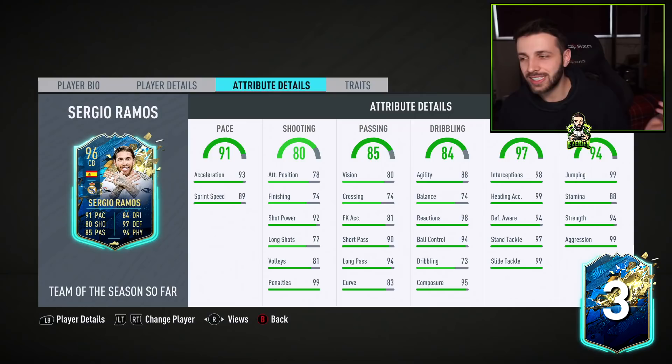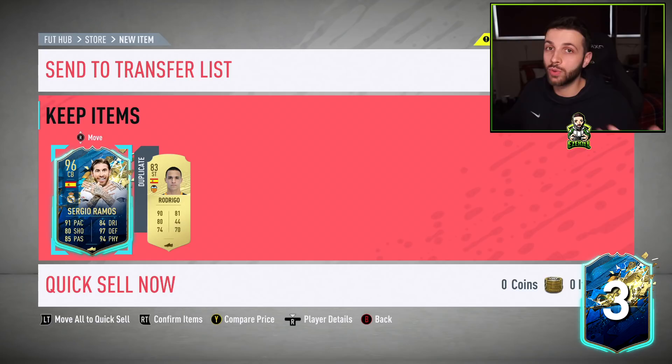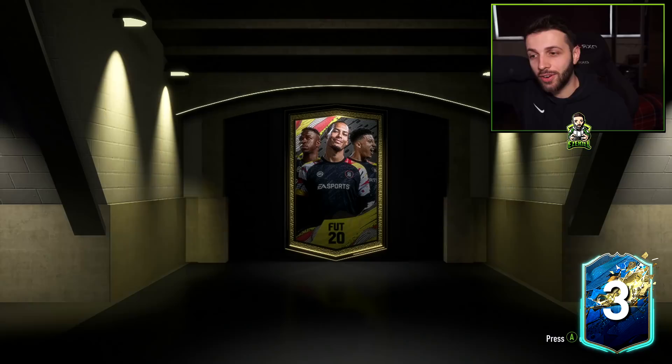This has saved me so much — 99 pace on a center back, 88 stamina, it doesn't matter! Do I go with a Shadow or an Anchor chemistry style? I've got to go Shadow. Look at his stats: 88 agility, 74 balance — he's going to be maxed out pace, maxed out defending. He is just a tank! I've been staring at this card for about 10 seconds because I just didn't know what to do. You need to be doing these upgrade packs — I've literally got this Ramos for free. I spent 200,000 coins and I'm going to get 200,000 coins back plus all these packs.